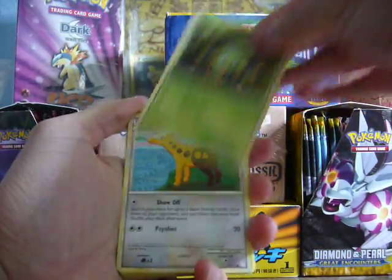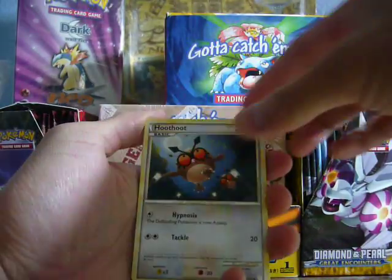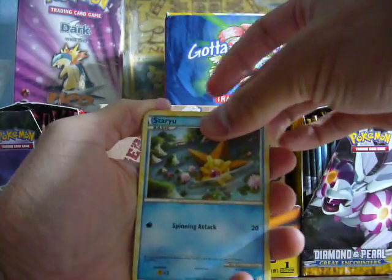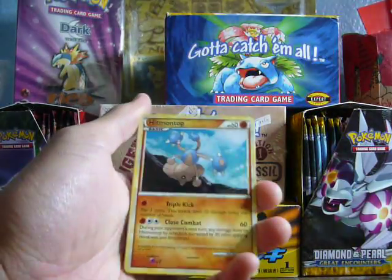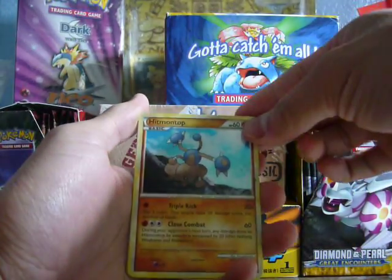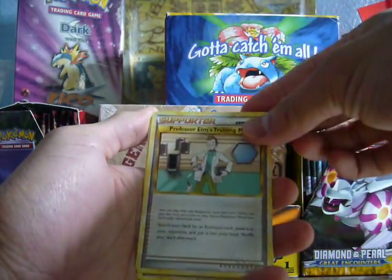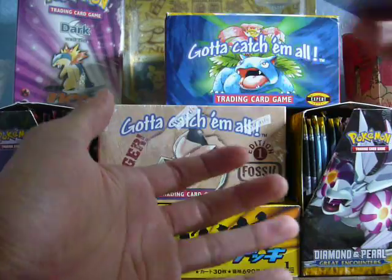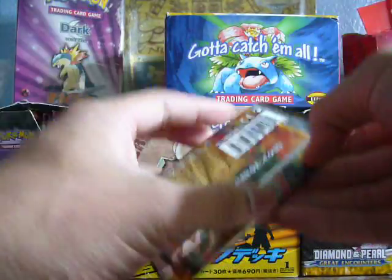Alright guys, here we have a Spinarak, Giraffarig, Paras, Hoothoot, Staryu, Accelgor, and the Rare is a Holo Hitmontop — it's a nice Holo. And we have Heracross. That's Elm's Training Method and a Poke Gear. Not any of the trainers I was looking for, but whatever.